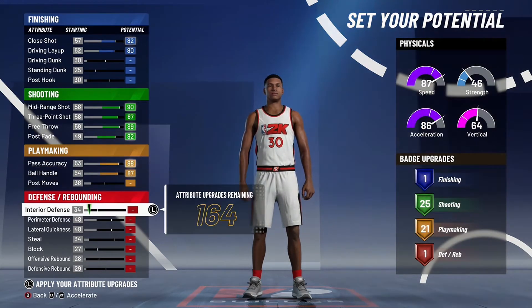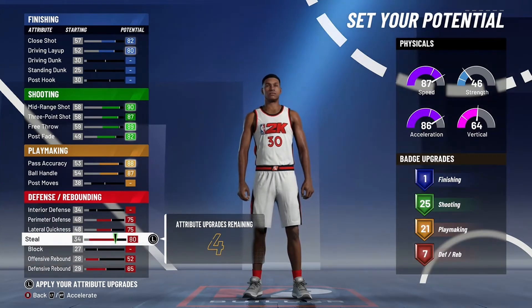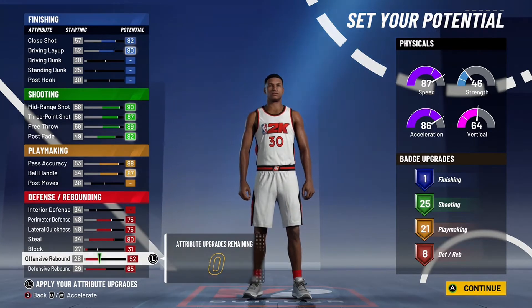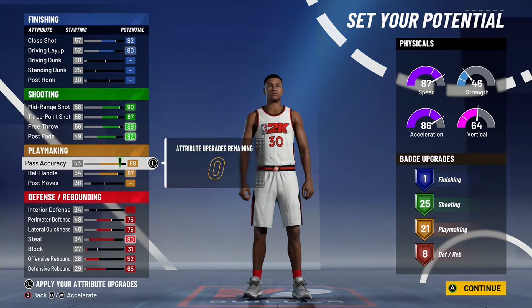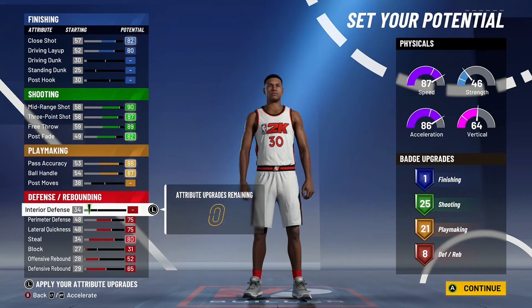You're going to put up your perimeter, lateral, defensive rebound, offensive rebound, steal, and block — put those last four on block. Now you can get boards much more easily with this build compared to last year. You get more shooting badges compared to last year, and more playmaking too. You just get a little less finishing, but these three attributes make up for it later.